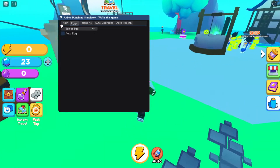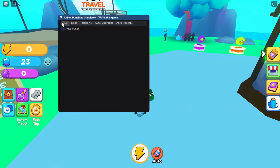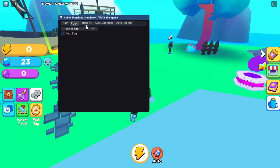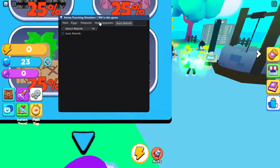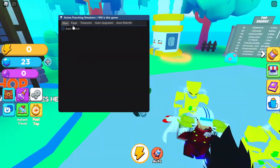After executing, you should be brought to the GUI. These are all the features: auto open eggs, teleport, auto upgrade, and auto rebirth.